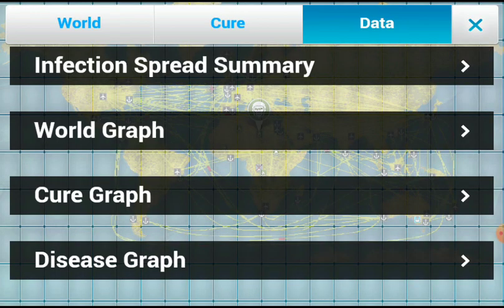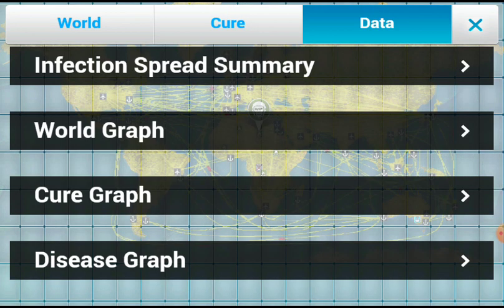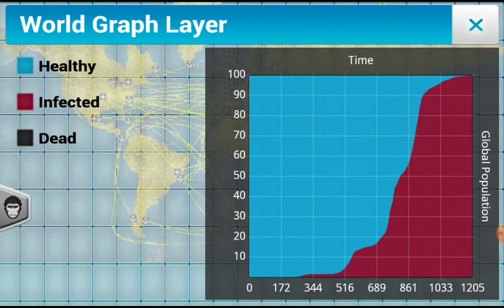What's left to be infected? Plague cure — sorry, I forgot what it was called. Disease graph. It can't get much more effective than that — the world graph.